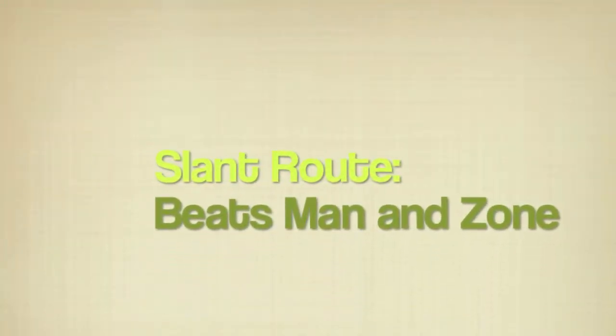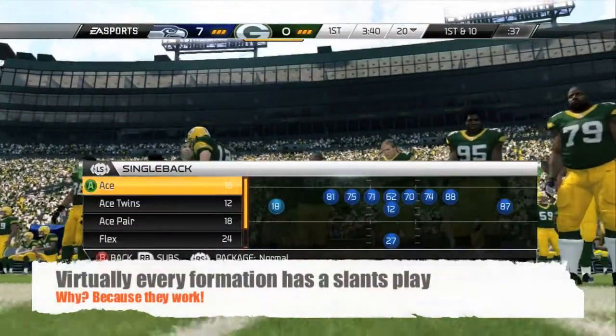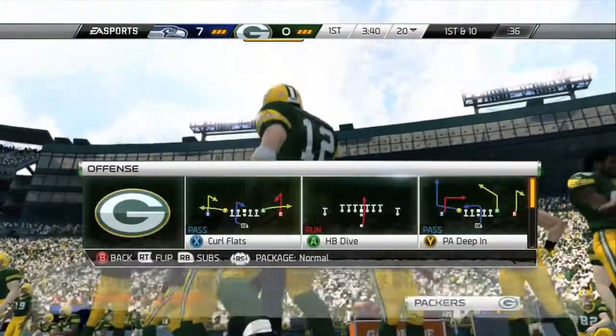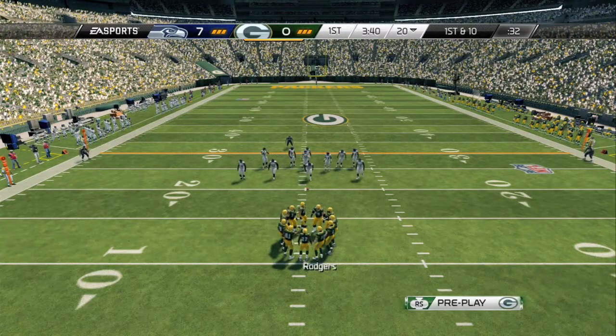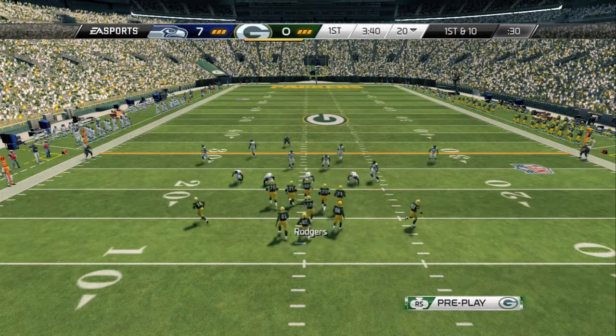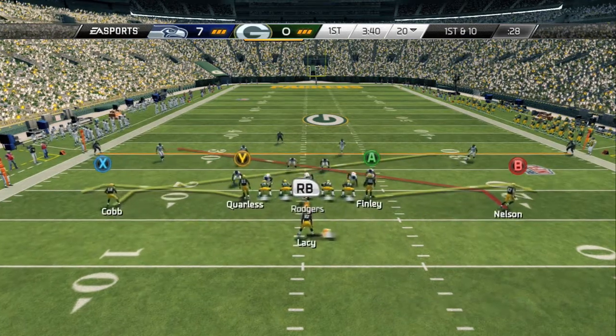Five Points here asking, are you ready to be entertained? Today I have a slant route tutorial. It's a route that's designed to beat both man and zone, and virtually every play formation has it because it simply works. In this year's version of Madden 25, you're gonna see a lot of it.